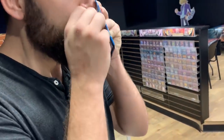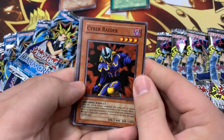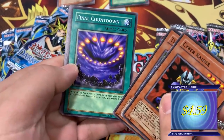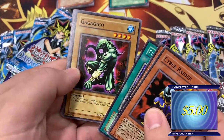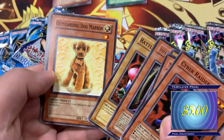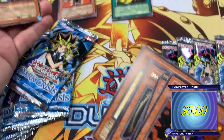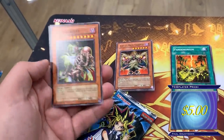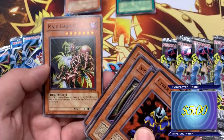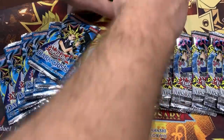Here we go, believe. Cyber Raider, Thousand Needles, The Final Countdown, Gaga Gigo, Infernal Queen Archfiend, Battle Footballer, Outstanding Dog, the Mahu Garzettes — this is the Great Mahu Garzette. Cards lead to the original attack of the two monsters tributed. Another Pandemonium — I like that, I like Pandemonium, you guys.